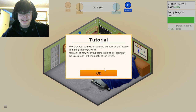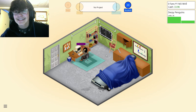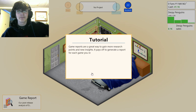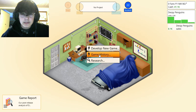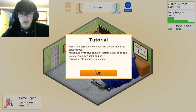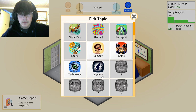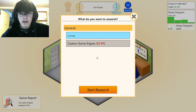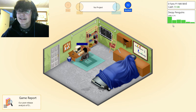Now that your game is on sale you receive income from it every week. You can see how well your game is doing by looking at the sales graph at the top right of the screen. The second week obviously isn't awesome but the third week was even better! Let's go to the research menu to gain more research points. I have 22 research points — we'll do a new topic... comedy! We did pretty well.